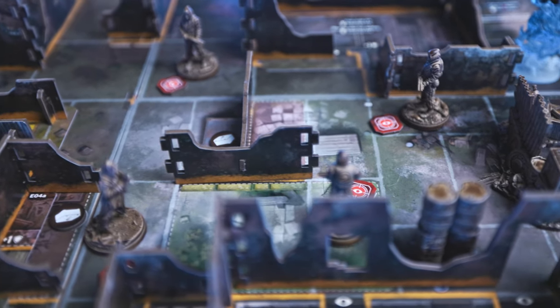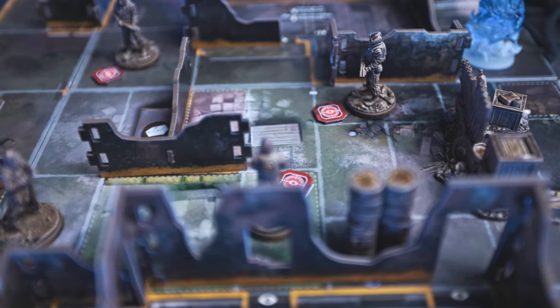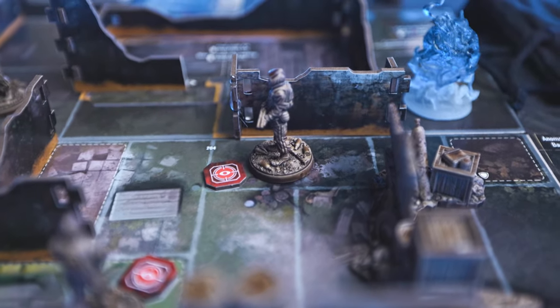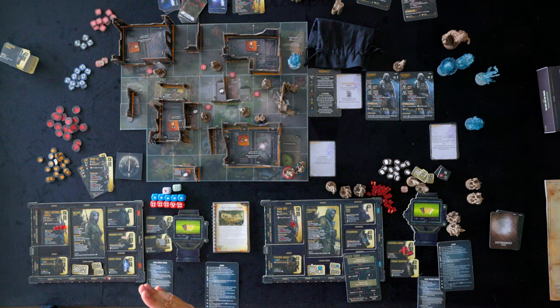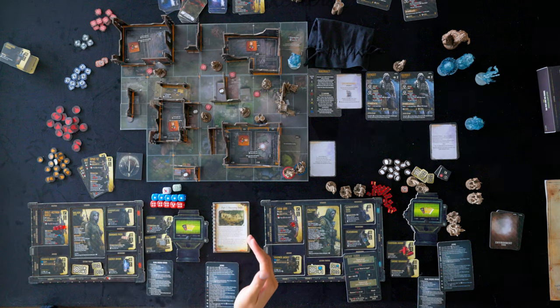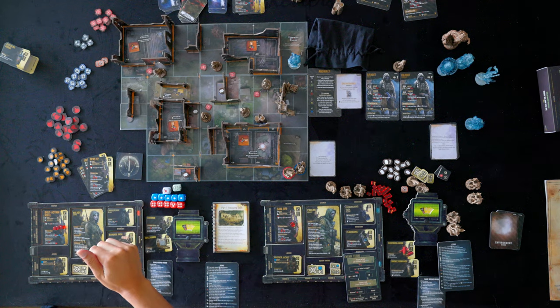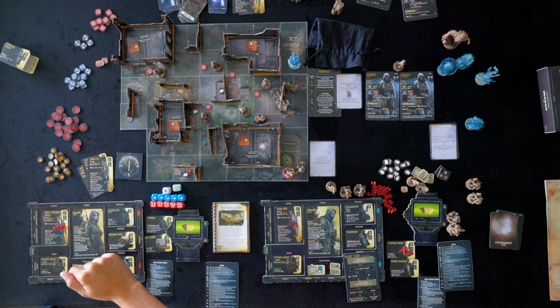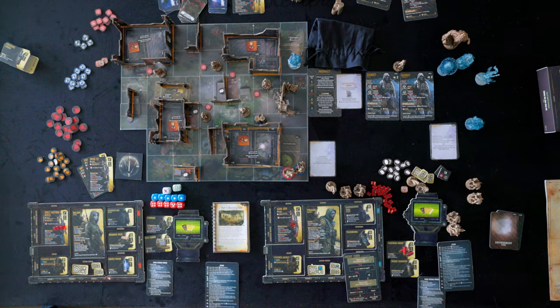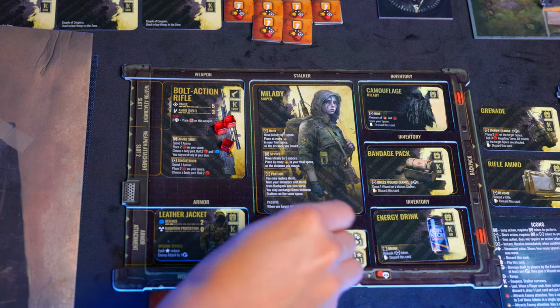To perform actions, you search each building and try to find Dalek by flipping over cards from side A to side B, which requires taking a certain number of actions. There are three actions total. The first is movement — there are two types: movement for your character specific to each stalker, and movement performed on your action tokens. The larger tokens are a long action and the smaller ones are a short action. In total you can take three actions on your turn by flipping over a token on your board.